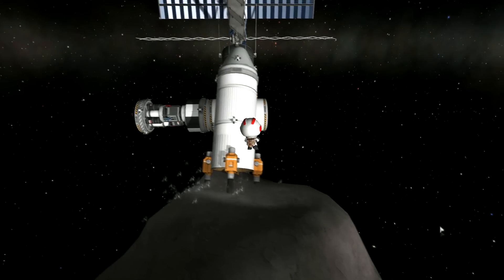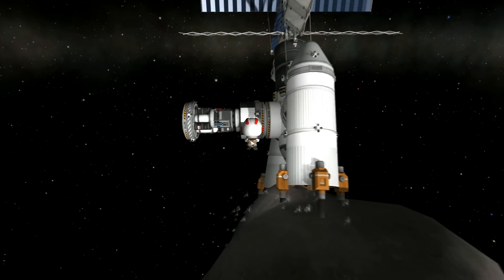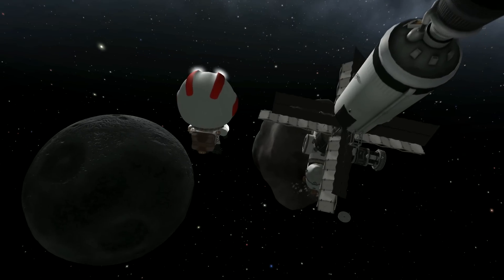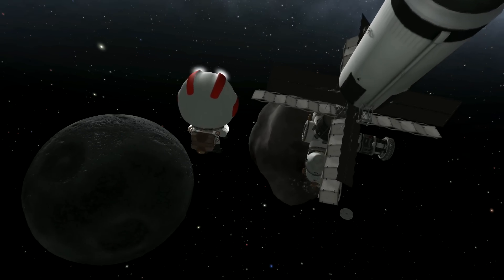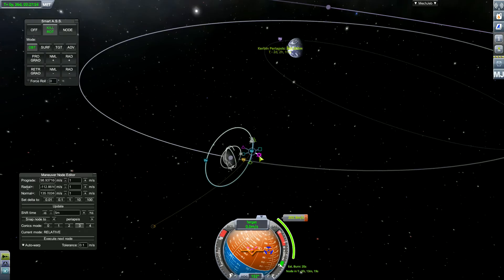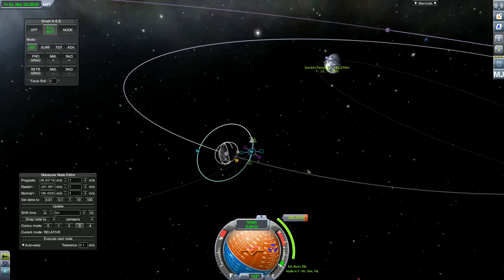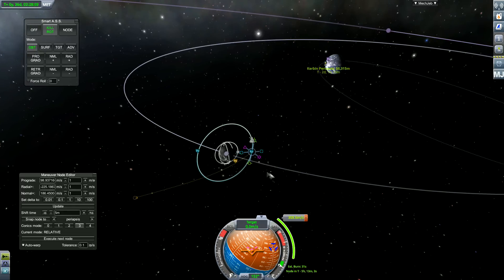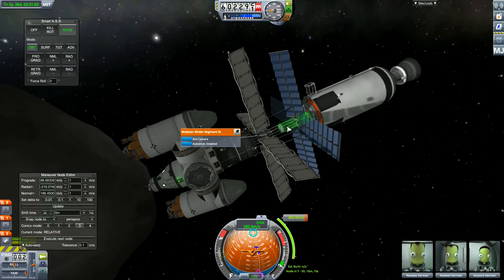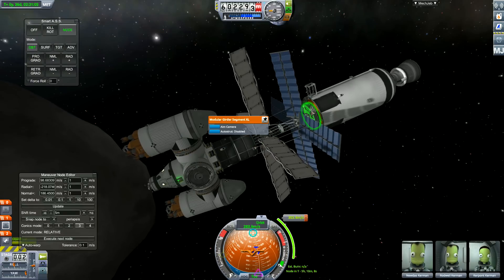Someone commented that they want me to make a tutorial on how to build a single launch space station, so let me know in the comments if you'd like that. I'll keep it all stock - I won't even use the new DLC - to show you how to do it.